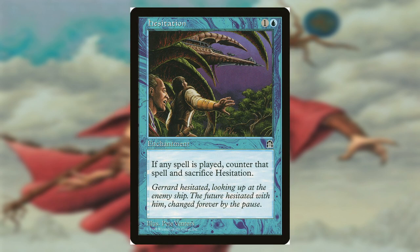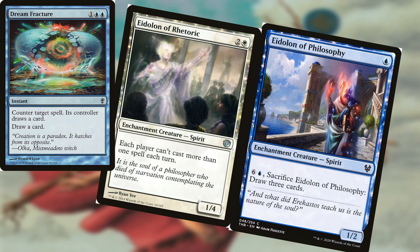There's a card called Hesitation that counters the next spell that's going to be played. So we'll just keep our opponents from wanting to play the game in the first place. We're going to use a bunch of other cards to mess with them and counter their creatures, and then reoccur Hesitation.